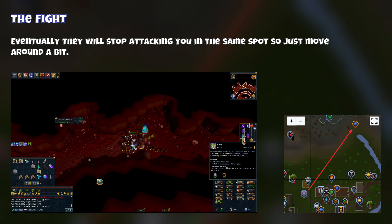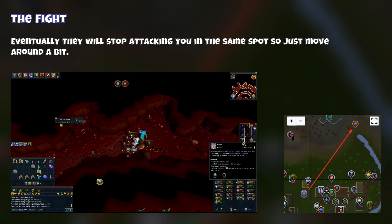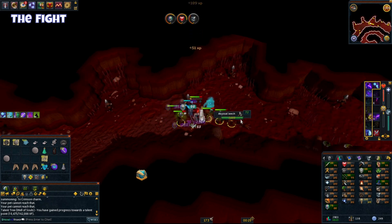Eventually they will stop attacking you in the same spot, so you just have to move around the ring a little bit to re-aggro them. Then just let them all attack you, pick up the Ashes, and note them as you go.